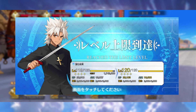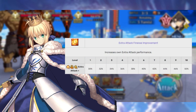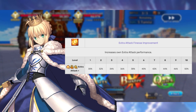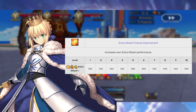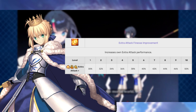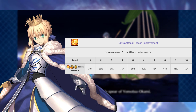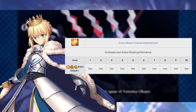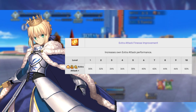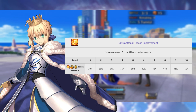Now let's move on to append skills. I'm going to use Artoria as an example since she is the poster girl for the Fate franchise. Every single Servant is going to get three append skills that increase their combat capabilities. The first skill is Extra Attack Finesse Improvement. This increases the attack of a Servant's extra card when doing a Brave Chain, and also increases Noble Phantasm gain, Critical Star drop rate, and other bonuses — but only when doing a Brave Chain.